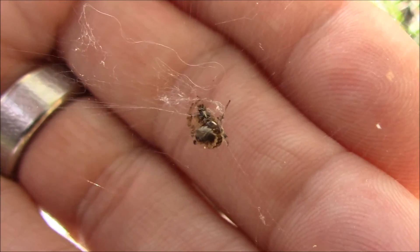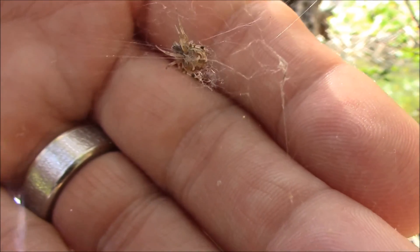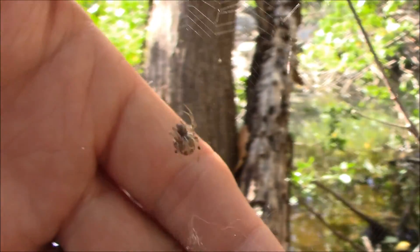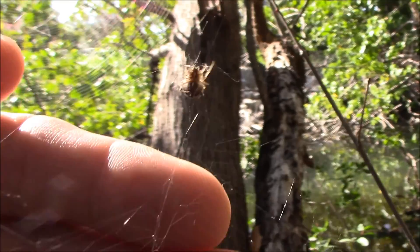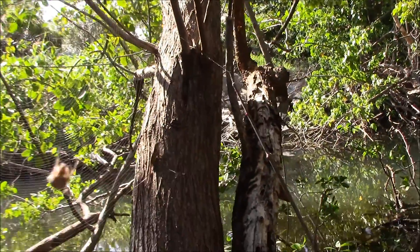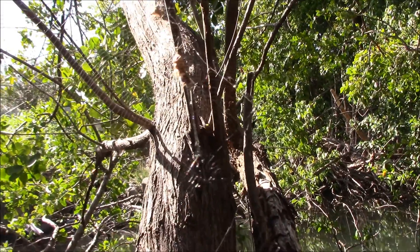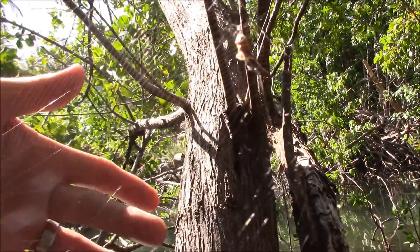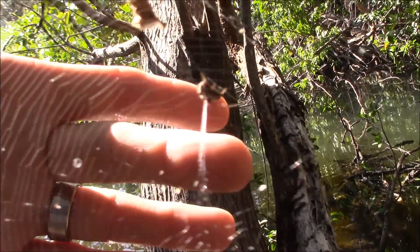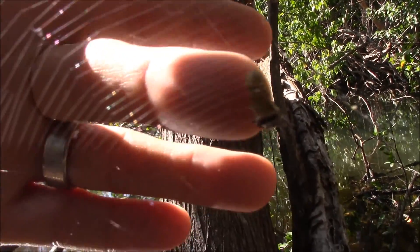We're looking at the back side of the spider. Now we're looking at the top side — he's turned around on his web. There's nothing fancy in this little guy. And there he goes — little orb weaver, right at the tip of my finger. Now at the center of his web, and back into his little recess area that he made.